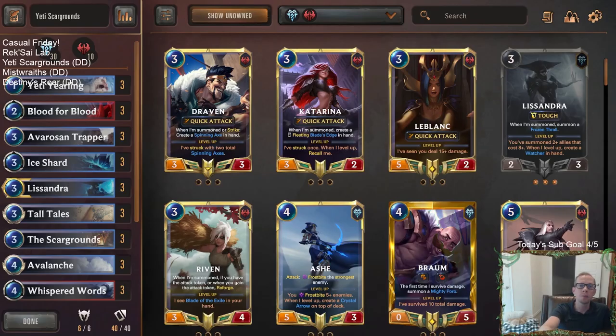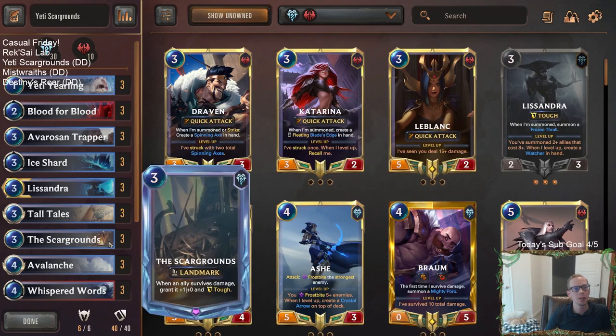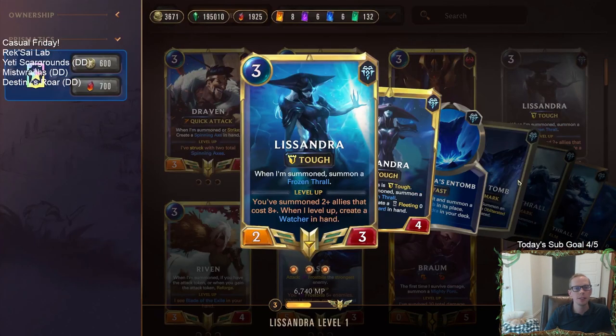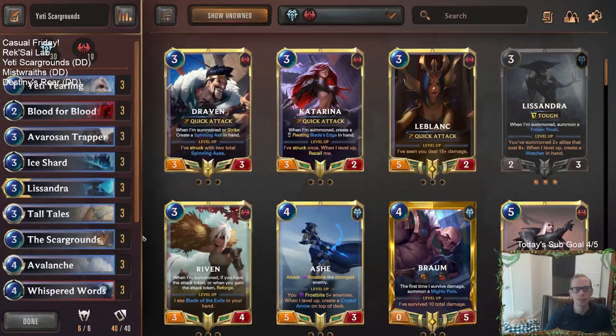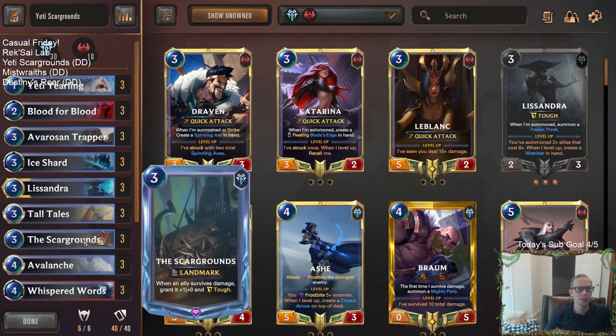Welcome everybody here on Twitch chat and everybody on YouTube for some Yeti Scargrounds. Going to be a meme tier deck that we're playing today on this casual Friday. This is a viewer submitted deck that built the deck wanting to put Scargrounds, Yetis together, and Lissandra. Basically thinking, if we have Lissandra leveled up, she creates zero mana Ice Shards, and we want to try to combine that with the Scargrounds.